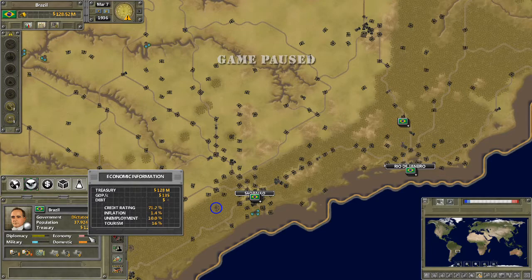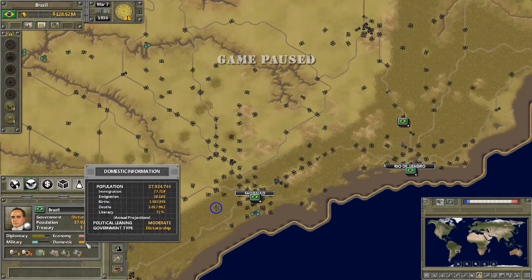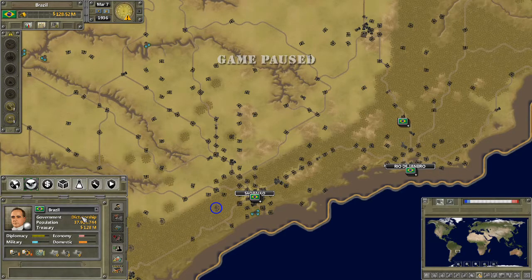Unemployment drops as your economy improves. The problem comes when you drop below 3% — you start to get warnings about running out of people, which can make it harder to staff your army and means you have to decide what to produce versus what to import. It's why growing your population is quite important. The domestic tab tells you about your population, immigration and emigration, which you can do things to limit and encourage. Spending more on cultural subsidies tends to encourage people in, and similarly with births and deaths — spending more on healthcare or family subsidies will alter those figures.